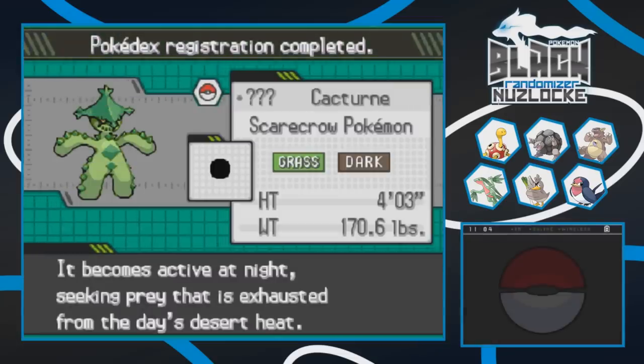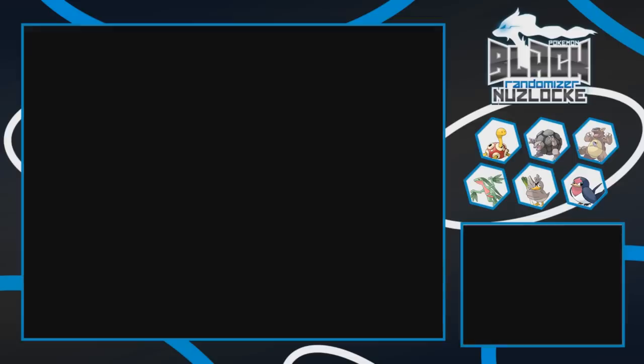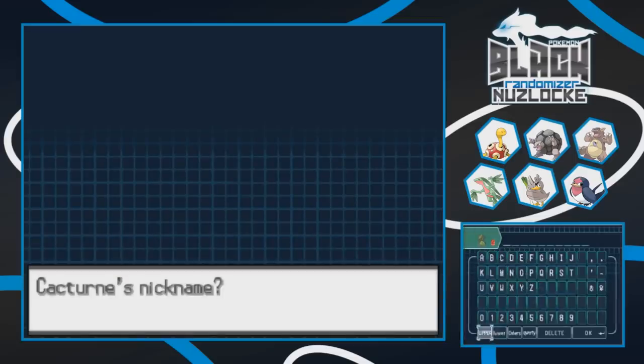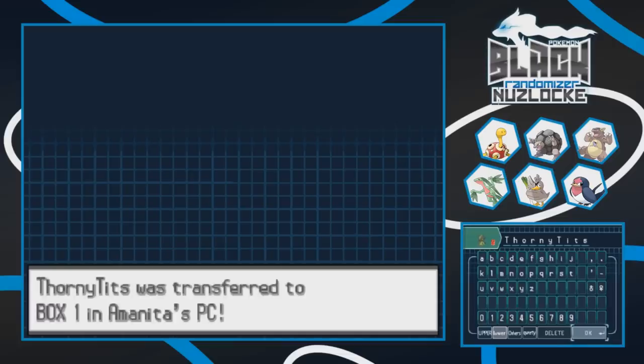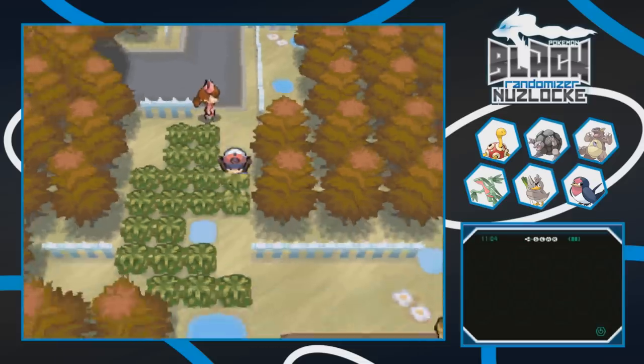The Pokedex says Cacturn becomes active at night seeking prey exhausted from the desert heat. Since she's a female Cacturn, paying homage to older let's plays, we're naming her Thorny Tits. We also got Taylor Swift back. Both Thorny Tits and Taylo are back from what feels like an emerald randomizer. Not a bad first encounter for this route - awesome!